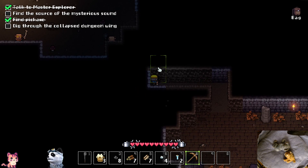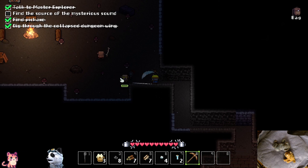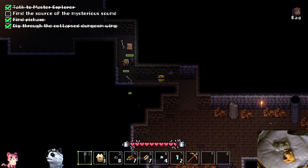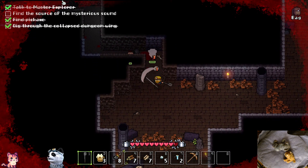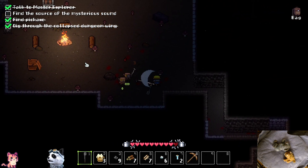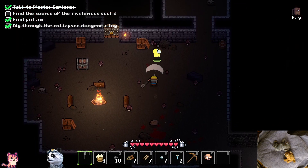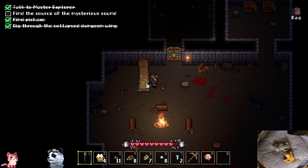We can go with the scroll wheel through the inventory. In the top left there is a quest log - 'Find the source of the mysterious sound.' Ow ow ow! I'm not sure what they are. Sorry, I really just wanted to talk. Can we get their weapons? Yes - the morning star! Do you say morning star?